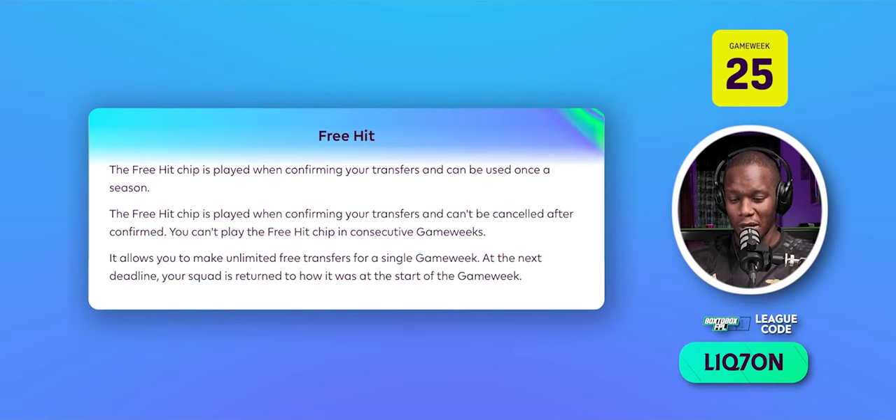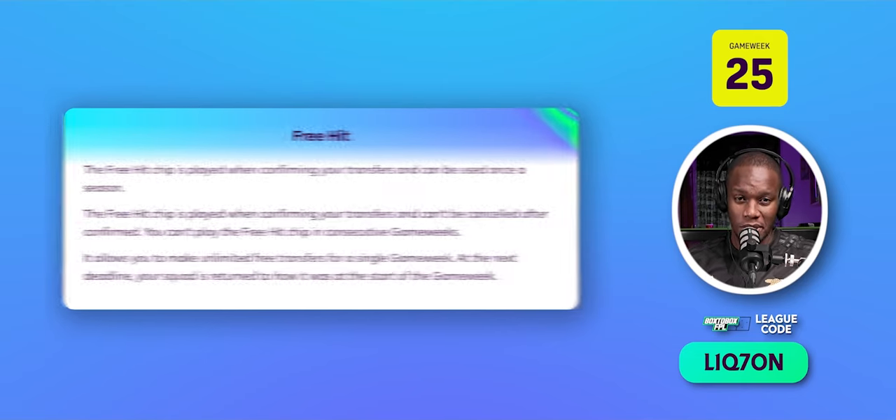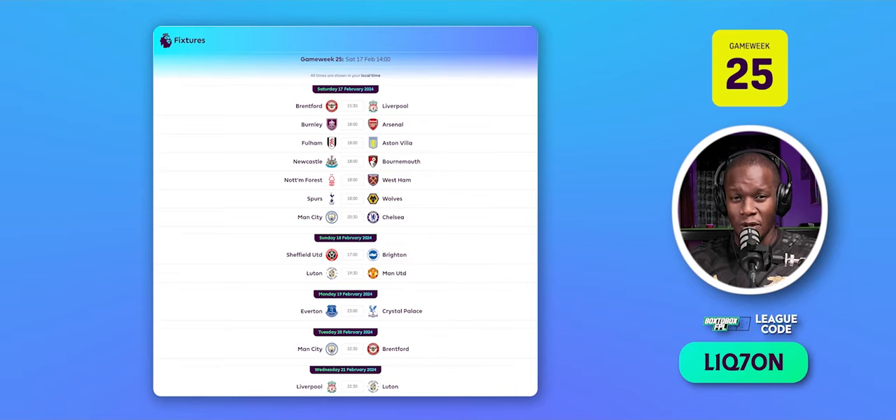If you bring in Man City players for GW26 and they have a blank, you do not want to suffer while other people are gaining. Another big disadvantage of playing the free hit this double game week is that there are players with really good single fixtures you still miss out on. Arsenal's defence or Saka going against Burnley might still give you more points than Luton and Brentford who have double game weeks — especially since Brentford play Man City and Liverpool, and Luton play Man U and Liverpool. Having Saka in that game week could still match someone with higher projected points than defenders or strikers from those teams. Maybe the only person is Toni who will definitely give points.